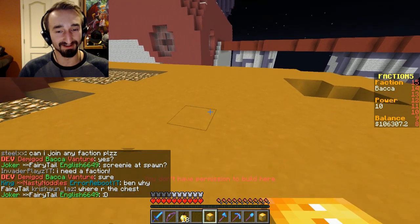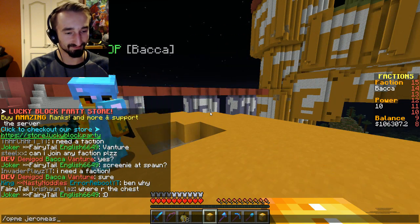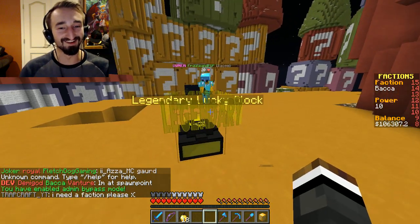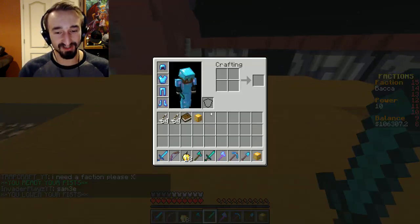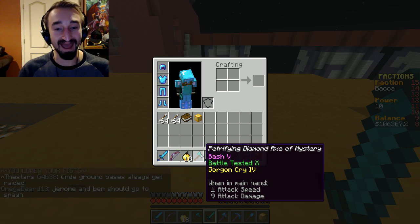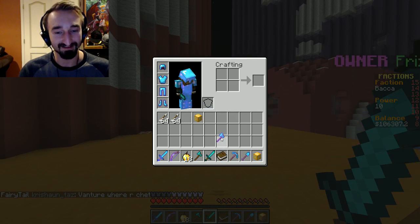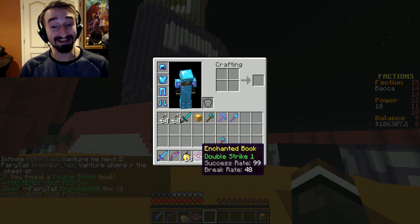I'm going to open it on top of this building using slash admin bypass. Here we go — we got an axe, a sword, a mystery enchantment book, and an epic lucky block. The axe has Bash 5, Battle Tested 10, and Gordon Cry 4. The sword has Divine Rite 1 and Speedster 7. That's unbelievably good. The common enchant book gives us Double Strike with a 99% success rate. I'm blown away — I wrote all the loot tables so I know the chances for all of that.